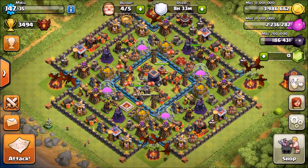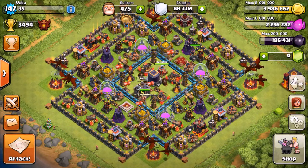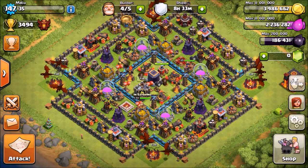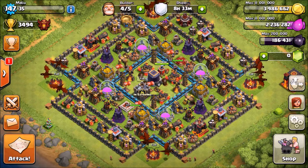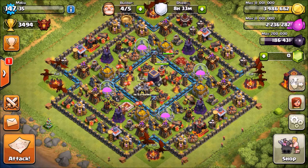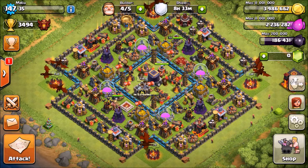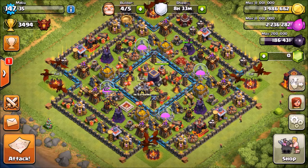Hi guys, welcome back to another video. Today I wanted to bring you guys some dragon attacks. Dragons haven't been used too much at Town Hall 10 because they really aren't a good troop to use — they actually kind of suck. They're really slow, and compared to even balloons which are super slow, they're probably even slower. That's basically why most people don't use dragons at Town Hall 10; they're good at TH7 and TH8.